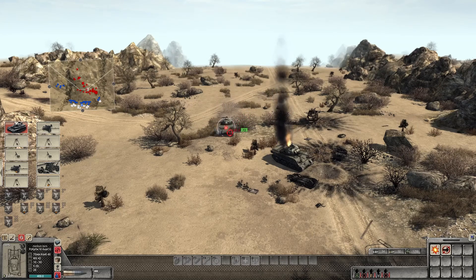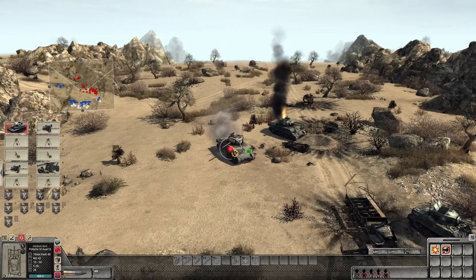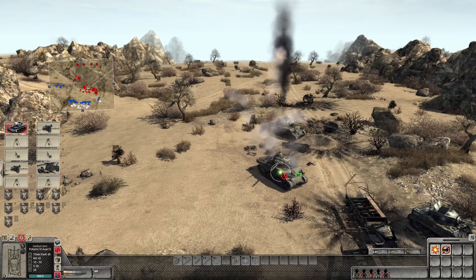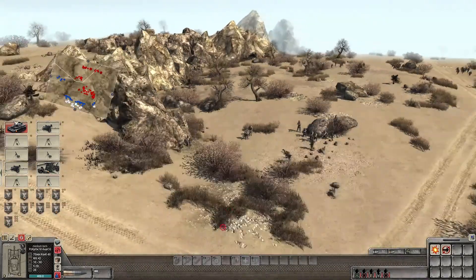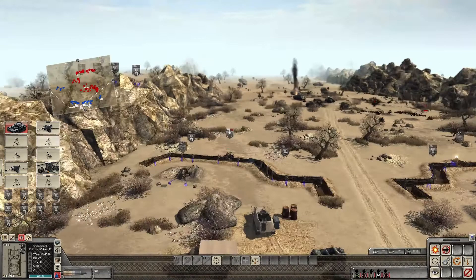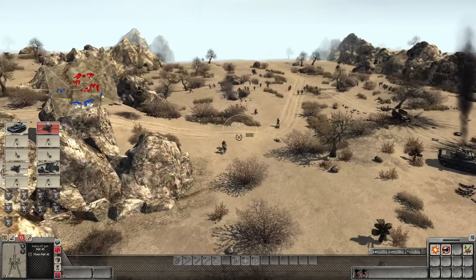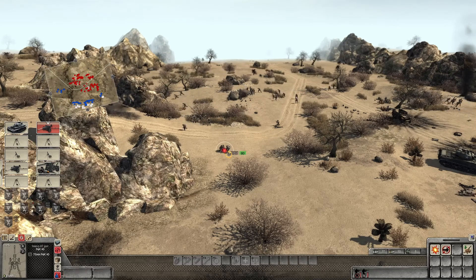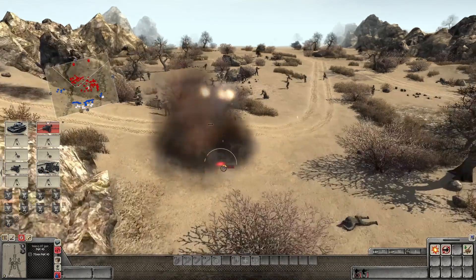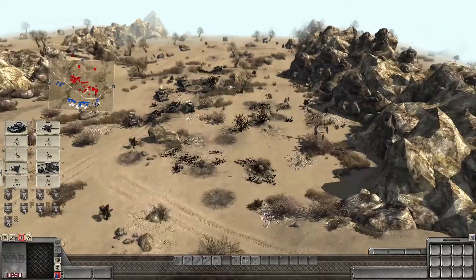I'd like to try and kill the guys on the mortar before it gets all set up and everything. It's already set up. Now our job is to do that and kill their mortar. Load up AP because they have a Sherman and an M3 Lee coming in here. I'm starting to deal with both of those.